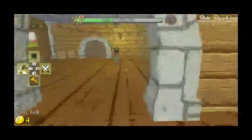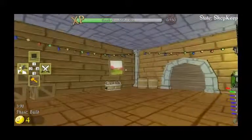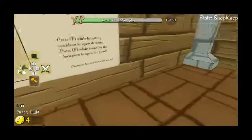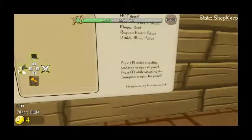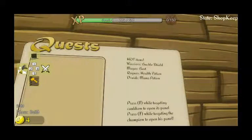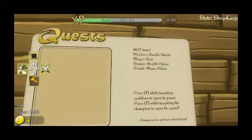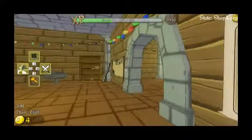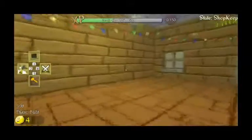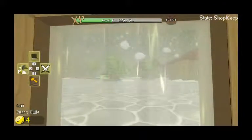Lots of new stuff has been added. They took away the alchemy and crafting thing — I might need to unlock that. I know I've got to unlock the champion to send him on adventures. So these are the hot items right now: warriors are looking for buckle shields, mages are looking for beats — I don't remember beats being in this, they must have added that — rogues want health potions, and druids are looking for mana potions. As you can see in the game it's snowing outside, and they've also changed it — there's like an entire village now.